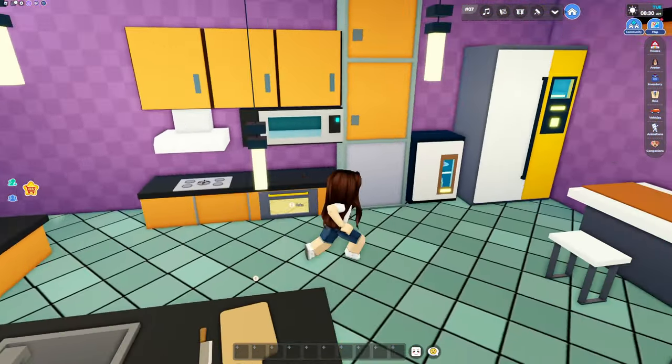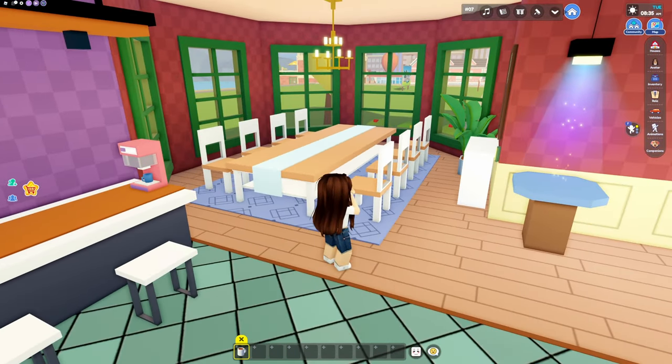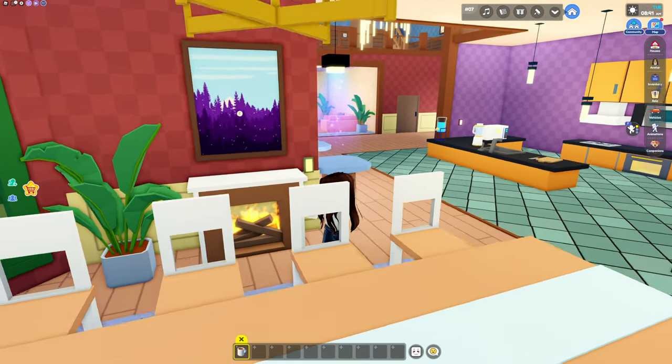We got our microwave. Oh there's our coffee maker — let's go ahead and grab that cup of coffee. This dining room table is huge. And look at that, we have a nice little fireplace right here. That's cool.